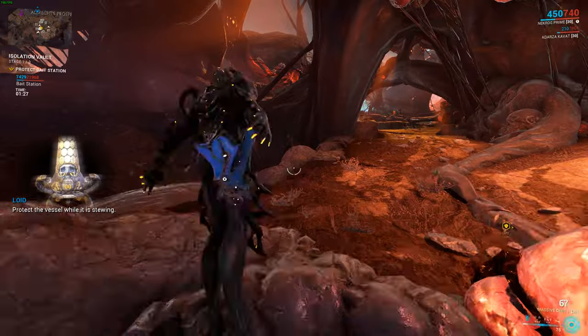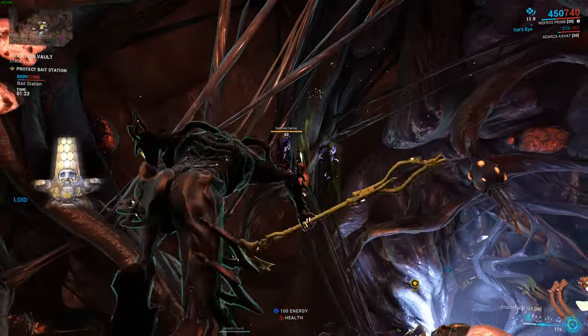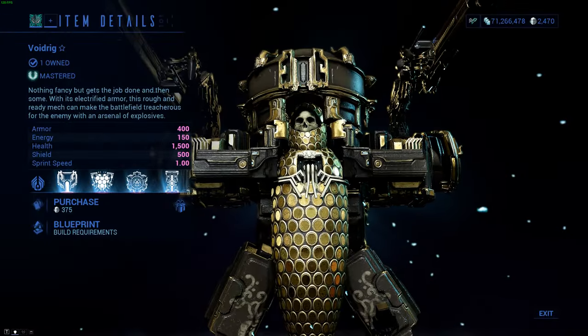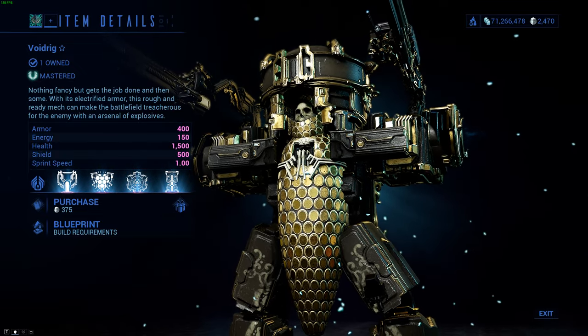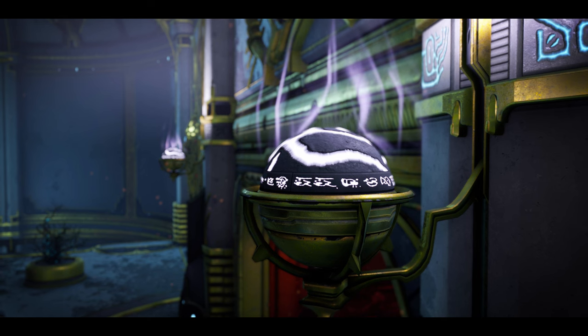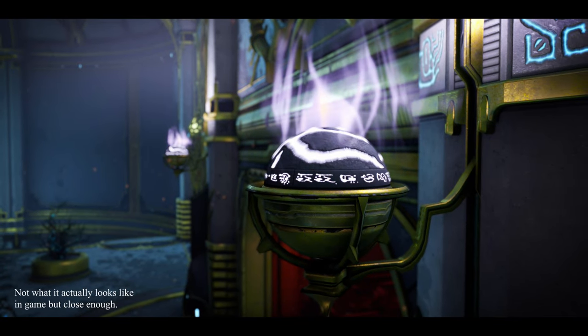A couple of quick disclaimers: RNG is gonna dictate how much time you'll spend farming for Necromech parts. The fastest way to get a mech is just to buy it for the 375 plat that it goes for. Or if you don't wish to spend any platinum, it is possible to trade for the parts on places like Warframe Market, as they seem to be going for really cheap as of making this video. Just keep in mind that you'll also need a scintillant, which is non-tradable, to build the capsule.